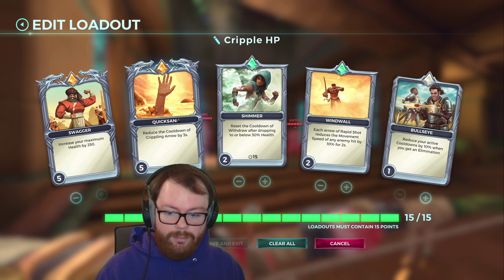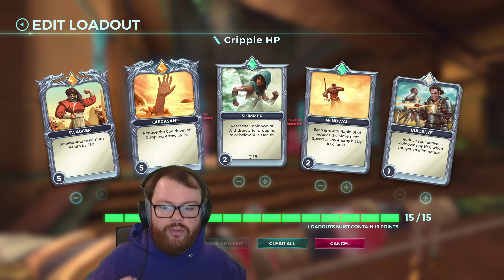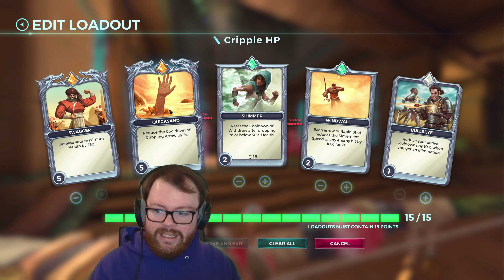First of all I have Quicksand to reduce the cooldown of Crippling Arrow by three seconds, which obviously makes a lot of sense on Sand Trap — you want that explosive burst arrow up as much as possible.